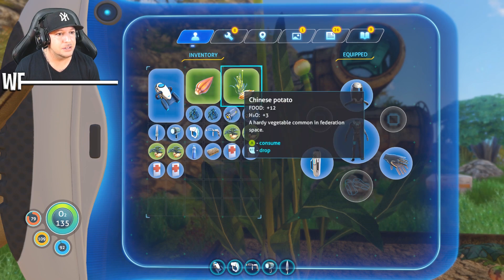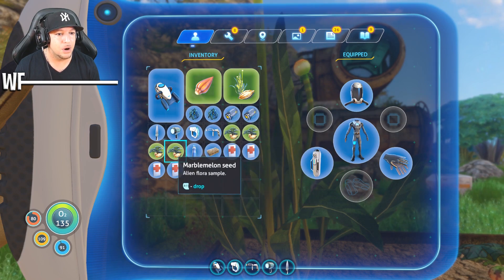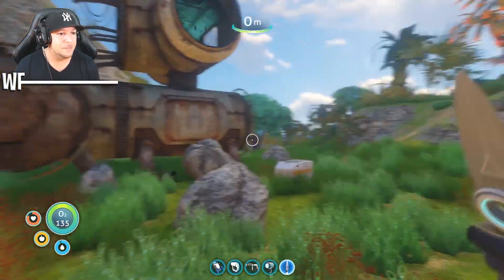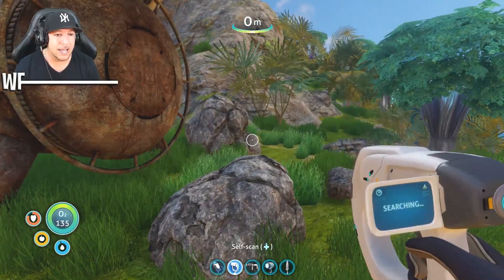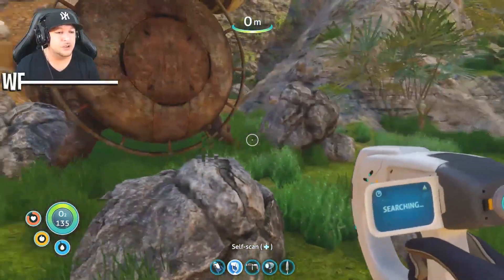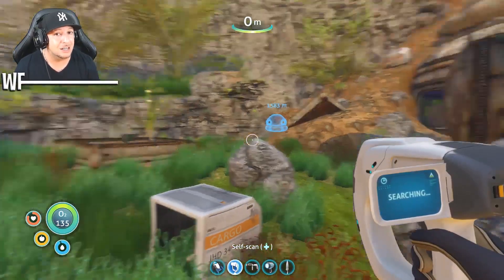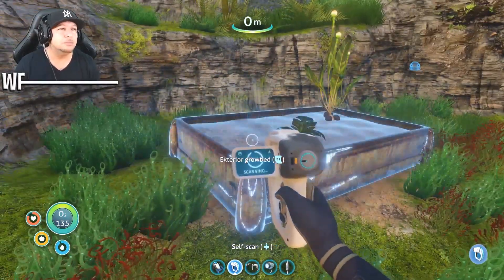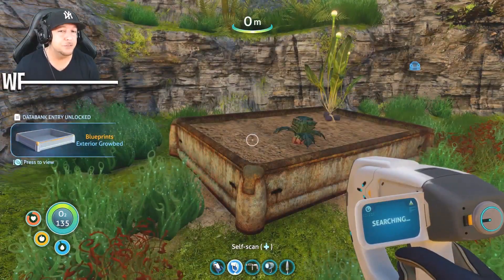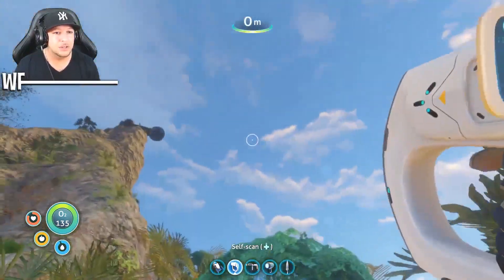So I have a Chinese potato, a lantern fruit, and four marble melon seeds — which is everything you need to survive. With all of these you will not need to fish at all. From here you also get water, but you can't bottle it — you just eat it and it gives you water. Keep in mind that when you carry the seeds and fruits on you for a long time, they do rot, and you do not want to eat them when they're rotting.